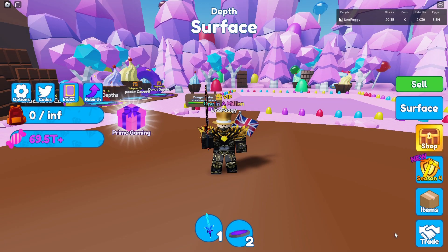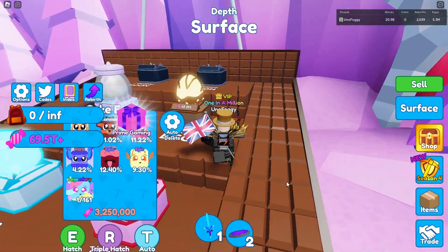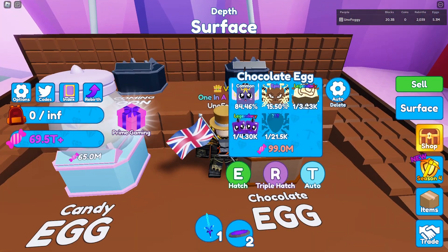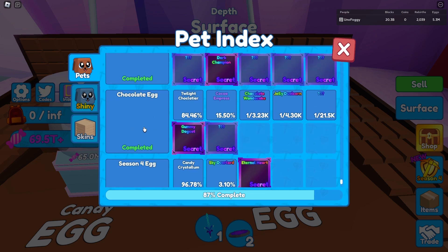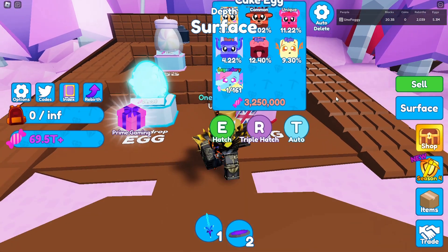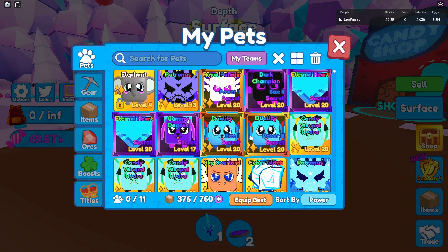We're here once again in Mining Simulator 2, and for today's video I hatched the new Gummy Dog Cat from the new Chocolate Egg in the recent update. I managed to hatch tier 1 and tier 2 but not tier 3. However, I technically completed the egg by getting the Gummy Dog Cat before tier 3, which is honestly really bizarre. I did the same thing with the Mystery Egg - got four Royal Paladins.